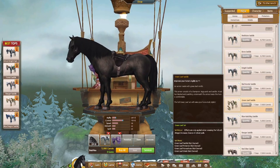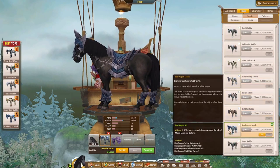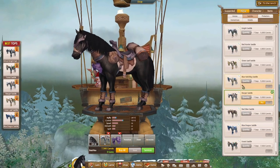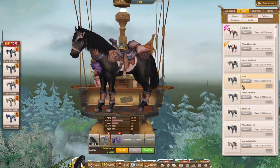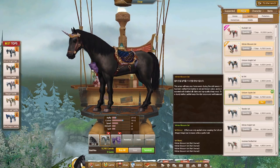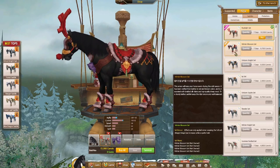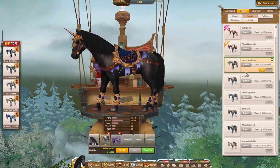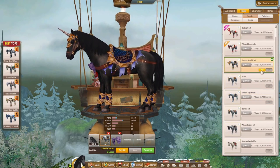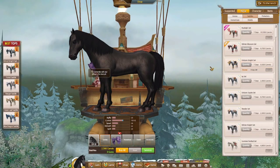Quite honestly I want a blue set but this is not giving me that Christmas vibe. I think I'm gonna go — there was one blue at the very beginning. Was it the unicorn? It was — Unicorn Squire. Oh okay, so this is new — the Winter Blossom set. What's the difference? Okay this is fancier, I'm buying the fancier one.